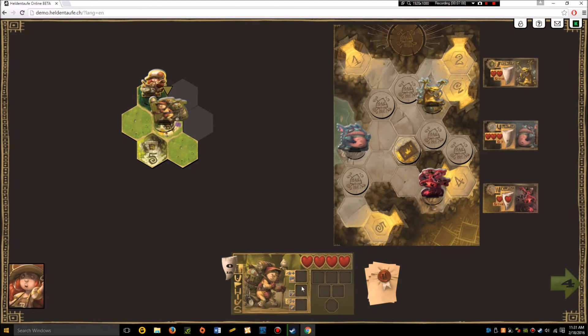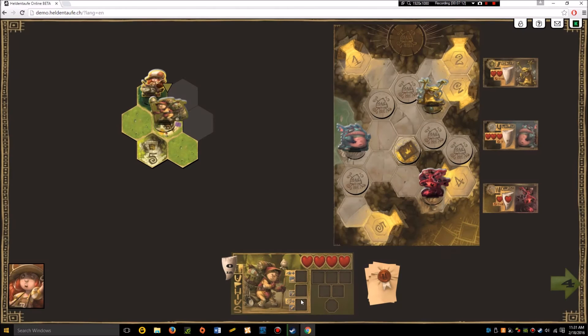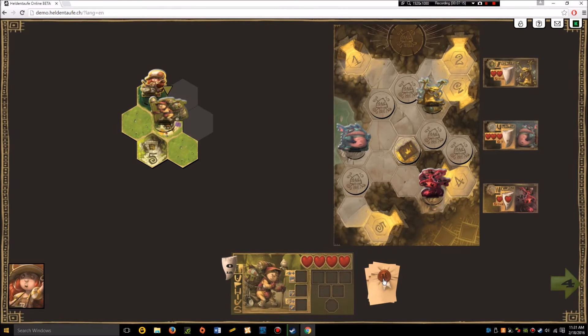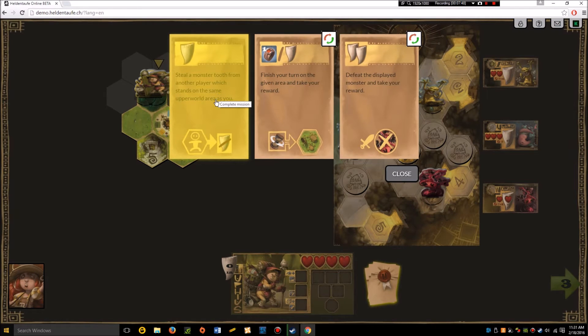This next character has five backpack slots, four movement points, no ring so he can't make potions, and no attack value. Let's see his missions — steal a tooth. I can fulfill that right now. There's a time symbol here, and there are three resource tiles in this game: mushrooms, fish, and apples. I'm going to click this card and steal a monster tooth from the other player.